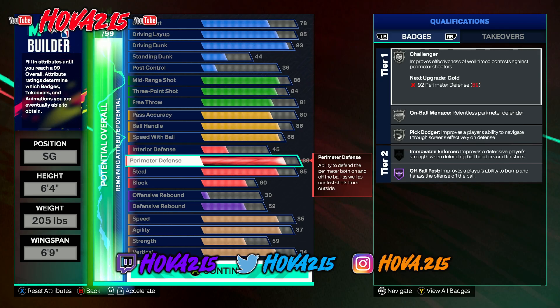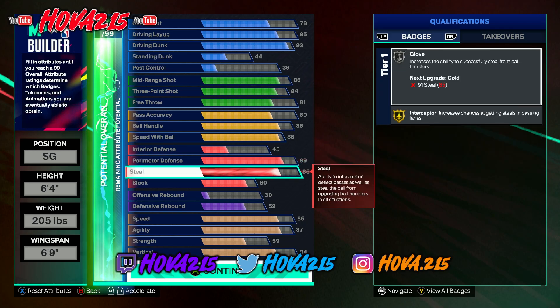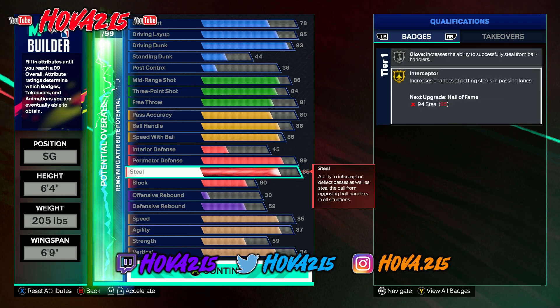Going down to the defense: 89 perimeter defense, which gets you Silver On-Ball Menace, Silver Pick Dodger, and Silver Challenger. Then 85 steal gets you Silver Glove and Gold Interceptor — I upgraded the steal to exactly 85 to unlock Gold Interceptor. On-ball steals are hit or miss, but with Silver Glove and Gold Interceptor, as long as you're reading passing lanes and reaching at the right time, you're going to get those steals.